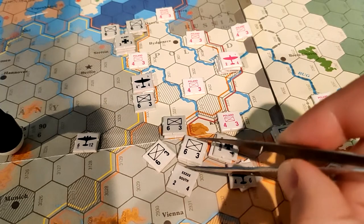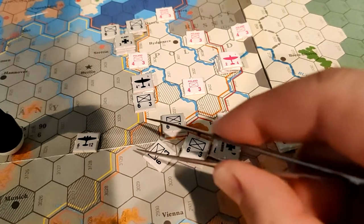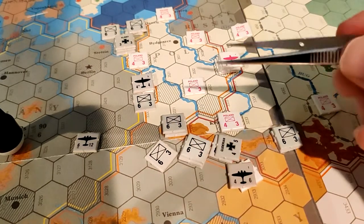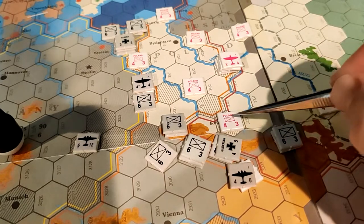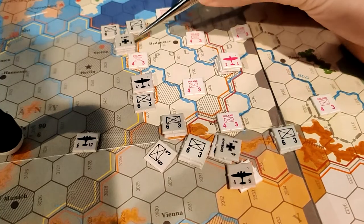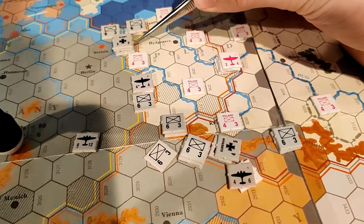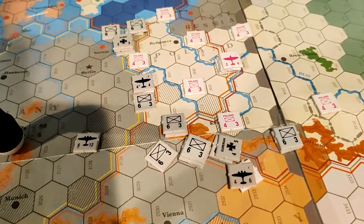I'm going to activate this army group headquarters and move them one hex. I could move them up to three, but I cannot move them into an enemy zone of control. Poland has zone of control over this tile, so I couldn't move my headquarters all the way up there. Likewise, I'm not going to move this other army group headquarters at all, because this is an enemy zone of control.